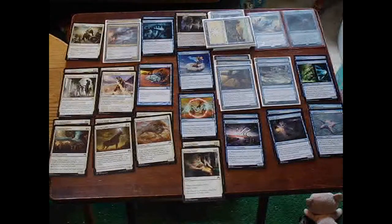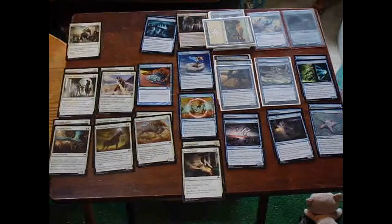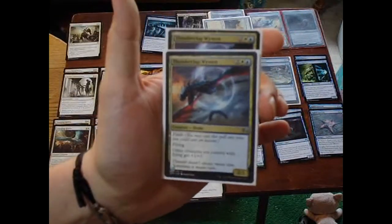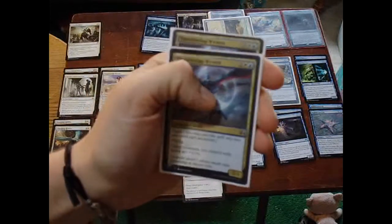So what you're looking at right now is the deck right out of the box, and it's pretty bad right out of the box, to be completely honest. I realized when I put it back together the way it was how much I had actually changed this thing, and it's pretty substantial. So as much as it is an alter, it's more like a complete change, but it still has the base of everything that it went with. Let's start off by basically saying what we're going to keep — anything that's decent. These guys were good: Thunderclap Wyverns. Flash, Flying, other creatures you control with flying get +1/+1. So we're going to bump those up.